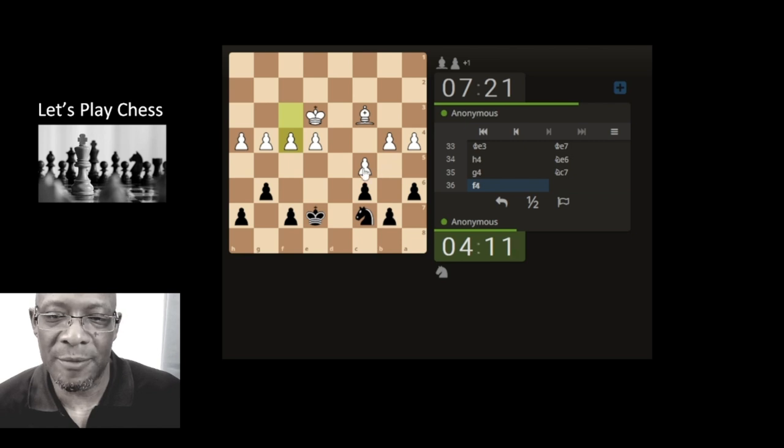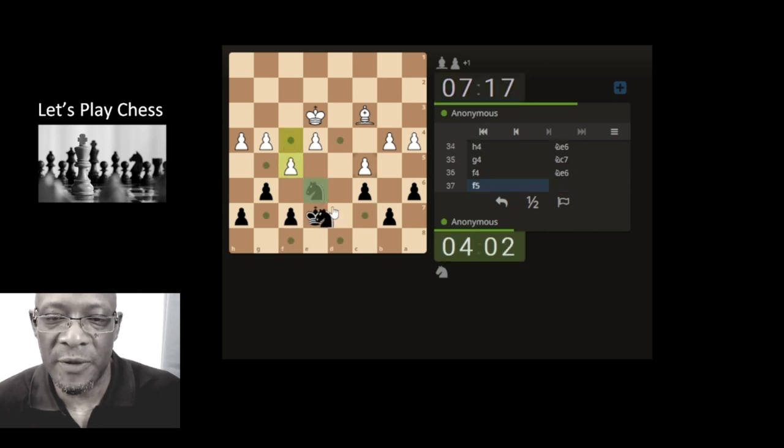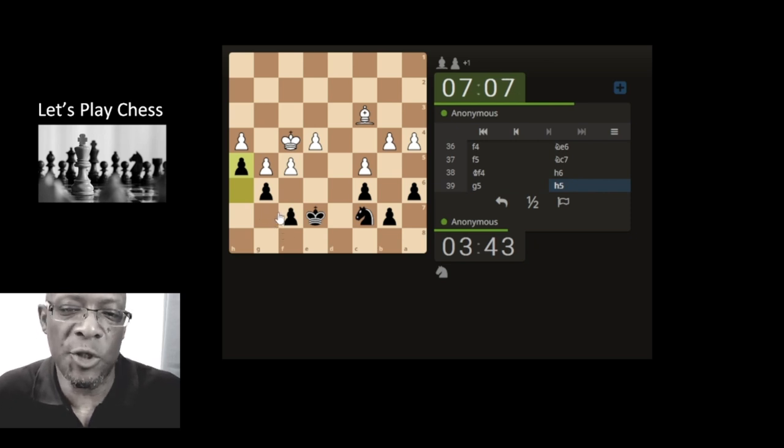He can do en passant! I was just about to say how can you do that, and if he takes here I'll take with the knight, but he can do en passant — let's move the knight again. Let's keep the knight here. He's put because he really wants to keep these two together. His king's coming down now, trying to keep these together as best possible. We could lock it — he takes, we take. Just push, try not to do too much work in this area. We're going to sit and wait for them.